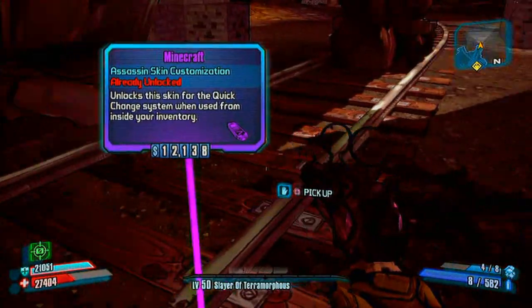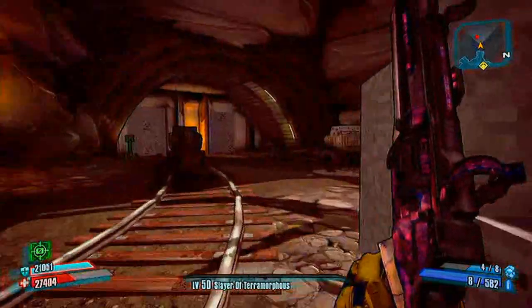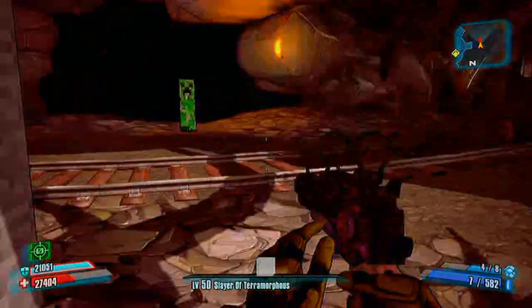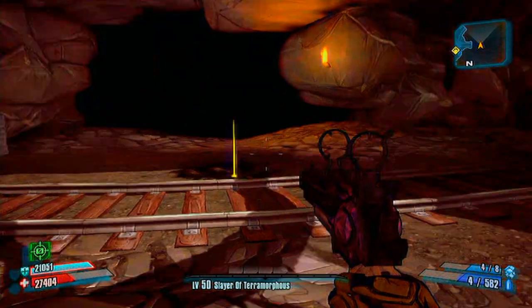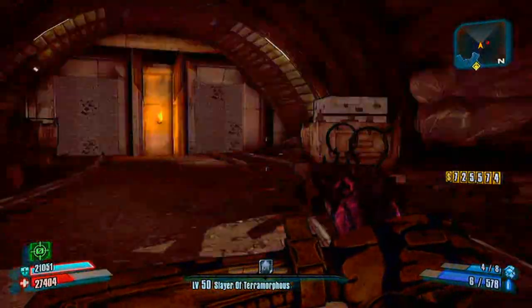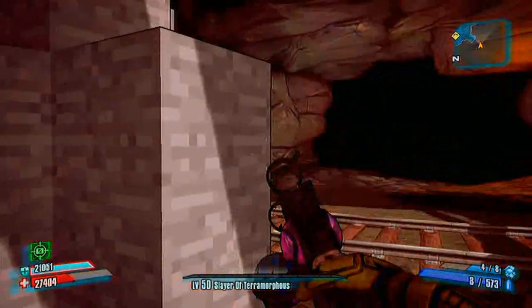You want to kill all of these guys, and once you have killed all of the smaller creepers the badass creeper will come out. He is the one that will drop the legendary - these guys don't drop it. Although they do drop Minecraft skins and heads as a customisation for your character, which is pretty cool. They are not too hard; I am just one shotting them with my Maggy here and they go down pretty easy.